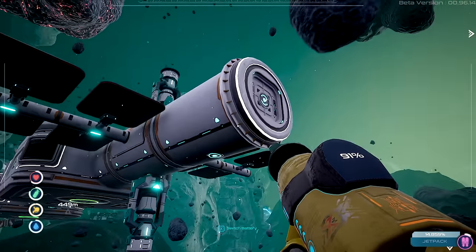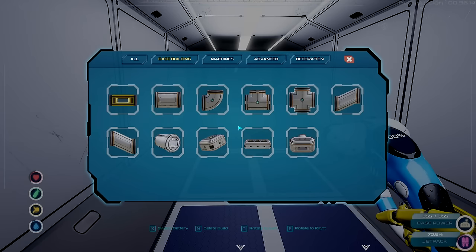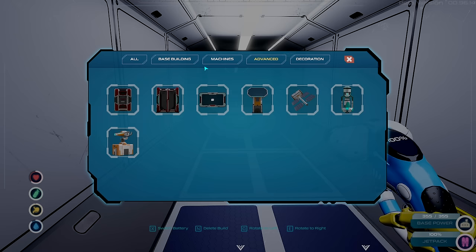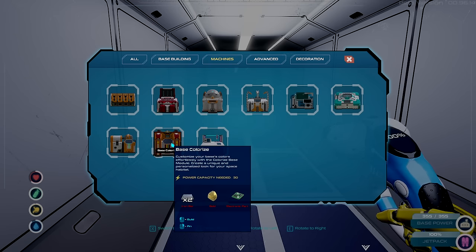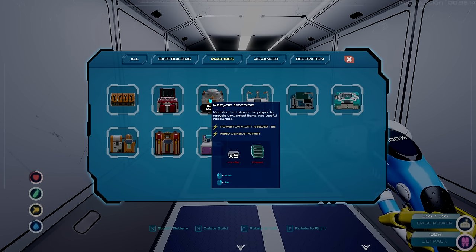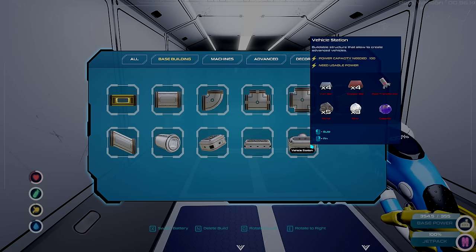Well let's see if we can make that vehicle station — maybe making a vehicle is what we need to do. I would love to get this thing done. But again we only have two nickel, let me double check. Tool modification, base color — don't care about that. Smelter — did that. Upgrade station, advanced fabricator, recycler, base building, vehicle station... jeez, five nickel!